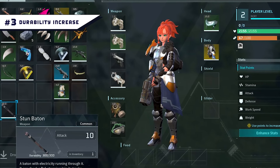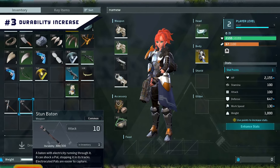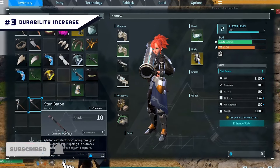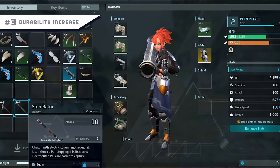Number 3: Durability Increase. Your items can break easily, especially if they are lower level. That means you'll have to invest materials to repair them, which could have been used to make new and better items. This mod helps increase the durability of weapons, tools, and armor.